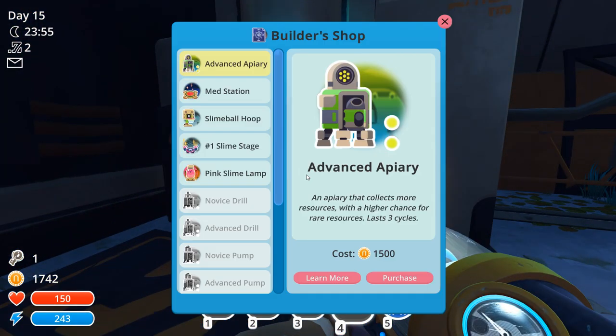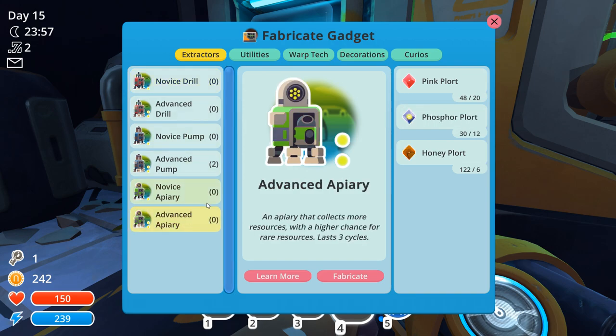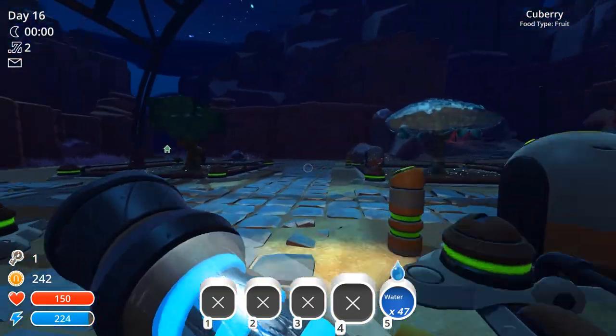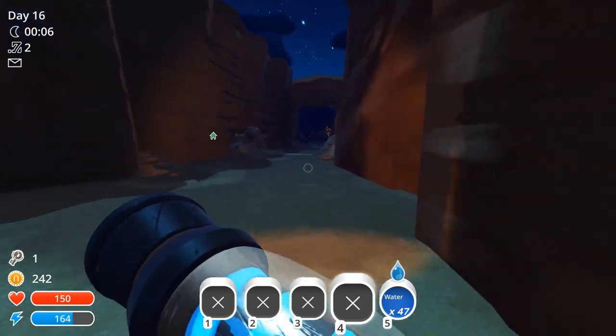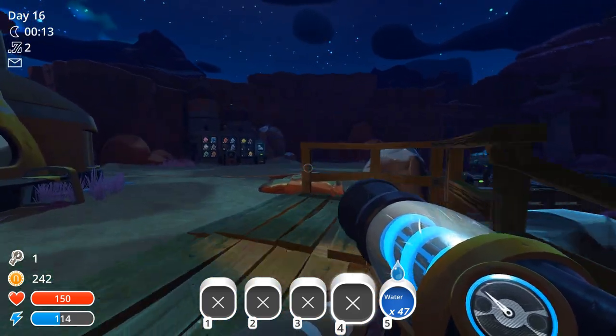Let's go get the blueprint for the advanced apiary - is that 1,500 again? Yes. Let's unlock the advanced apiary blueprint - no point making normal apiaries anymore. The recipe needs 20, 12, and 6 resources, with pink plorts being the limiting factor. Considering I just unlocked a ranch expansion and there's a lot there, plus still a lot in the overgrowth I haven't worked with, I could put pink slimes over there to increase production.